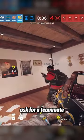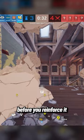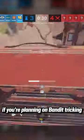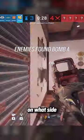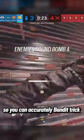When you're playing Bandit, ask a teammate to make some shotgun holes on the soft wall before you reinforce it if you're planning on bandit tricking. The open soft wall will give a better sound cue on what side the breaching utility is placed, so you can accurately bandit trick.